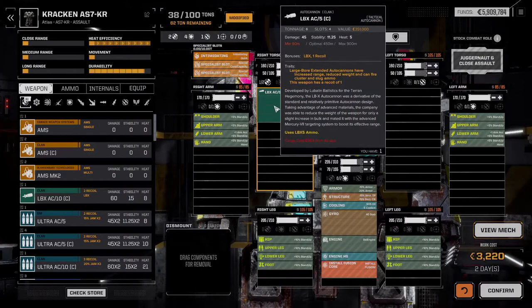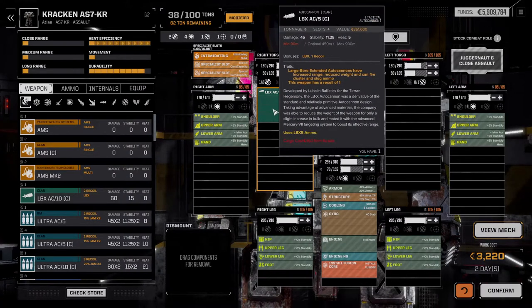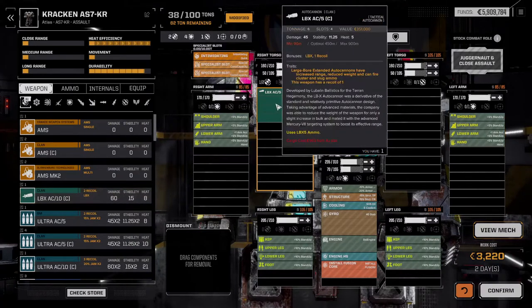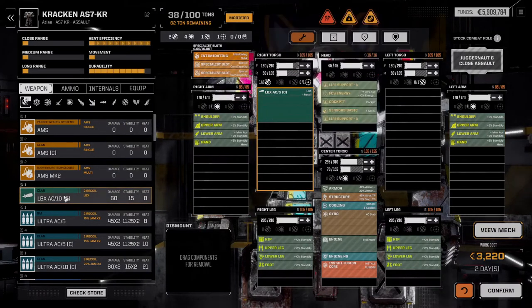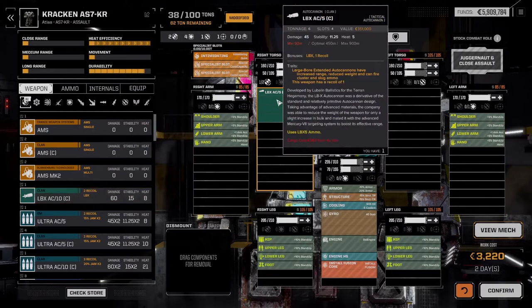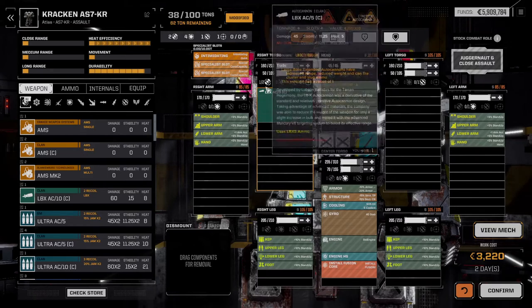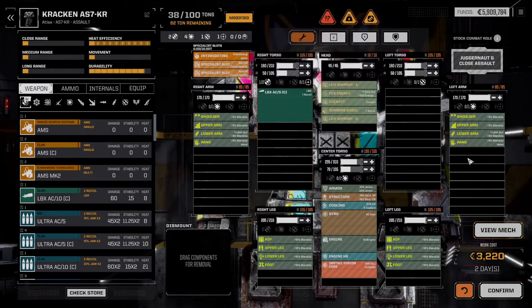I'll start this off pretty systematically with tonnage. The tonnage of a weapon obviously matters a lot whenever you're trying to build a mech. The higher tonnage weapons tend to have higher damage, but what you really need to pay attention to is how much damage per ton, and how much damage per hardpoint the weapon does. For example, in this Atlas, it's a 100-ton mech, so it has a lot of tonnage available for weaponry.